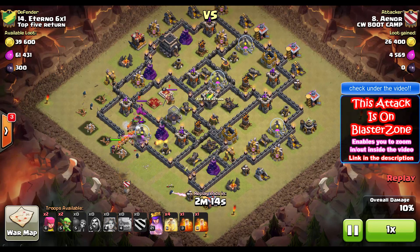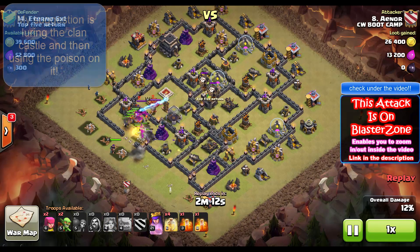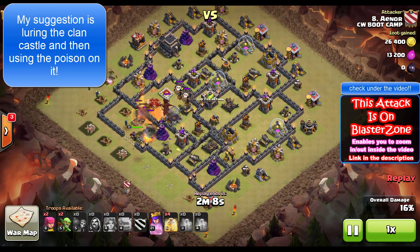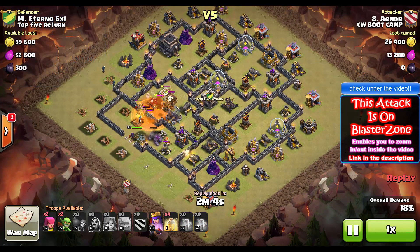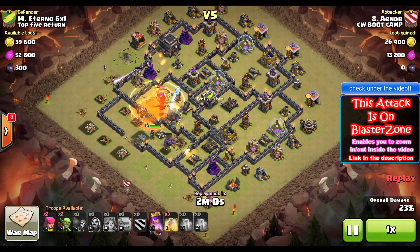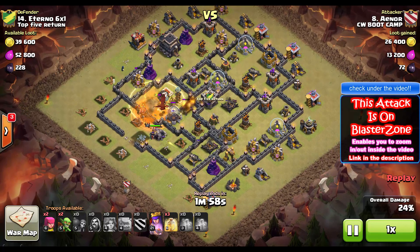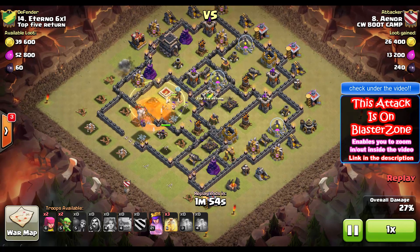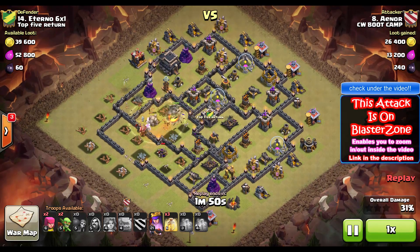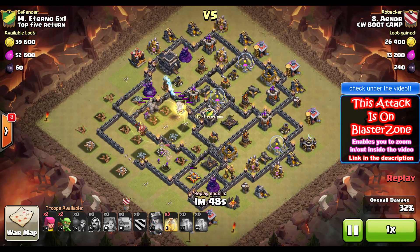I thought this attack was gonna be some kind of joke, some kind of lucky attack that someone pulled off. But I'm getting tons of messages on Bimlo, on my YouTube videos, on Reddit — everywhere — with people doing these kinds of attacks and getting three stars. This is amazing. This might be the new strategy for town hall 9 until Supercell nerfs them. It actually works.